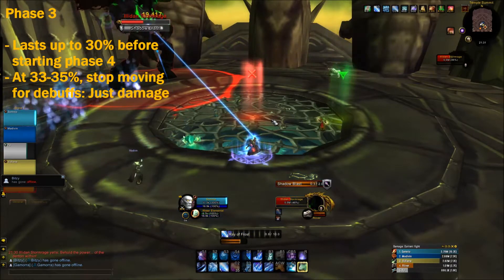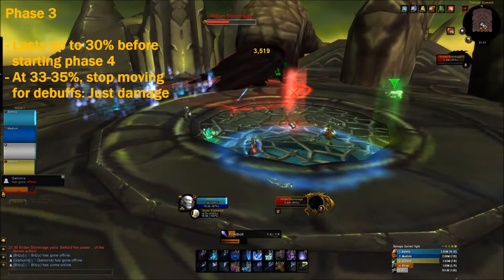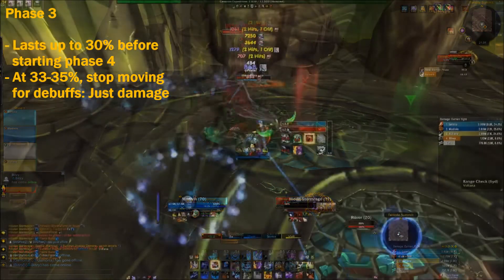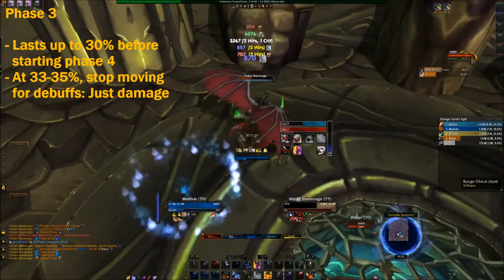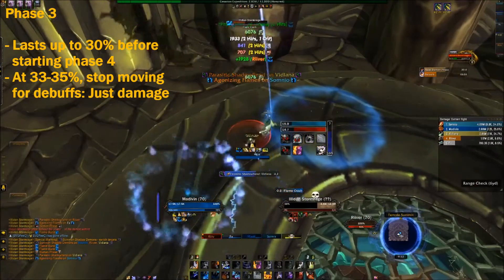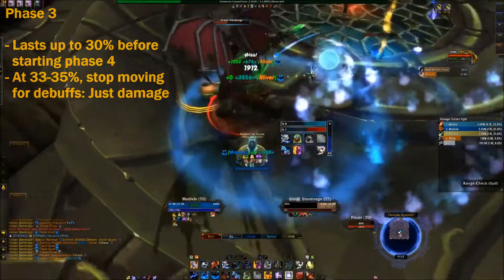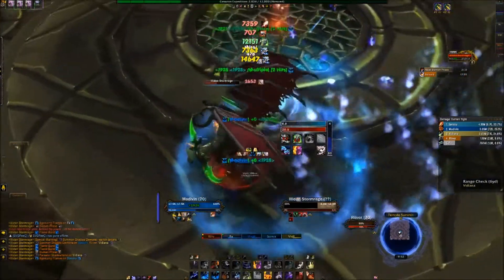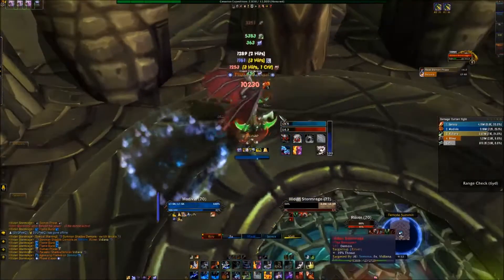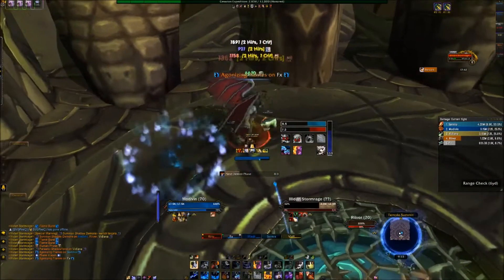This phase lasts all the way to 30% of Illidan's HP, where he transitions to phase four. At around 35%, if you have Parasitic Shadow Fiends on you, go back towards the middle. But after that, stay towards the boss, try to ignore the Shadow Fiends, maybe use a healing cooldown if you really have to, and take down the last 5% of the boss — because every debuff on you will be completely removed from your character due to the phase transition.